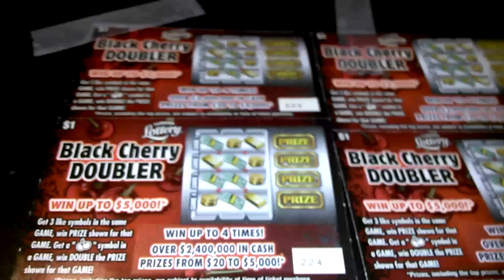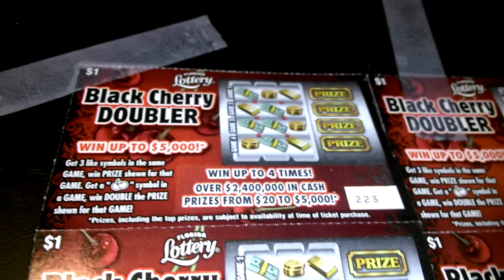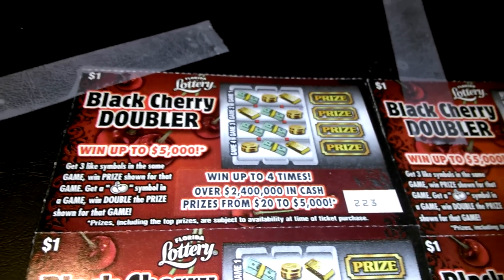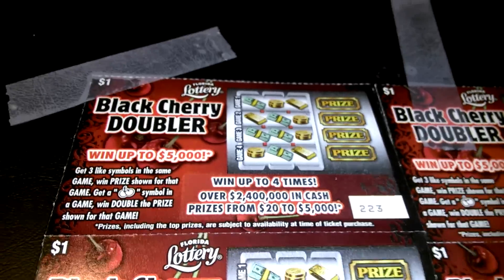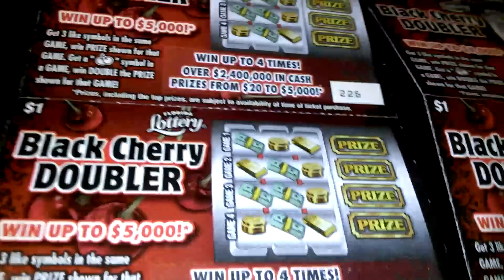What's going on everybody? We got a 10 for 10 of the Black Cherry Doubler. I believe this is the second time that I've played this game. I'm going to give you the instructions one more time. Pretty much you get three like symbols in the same game, you win the prize shown for that game. If you reveal just one cherry in a game, you win double the prize shown for that game. We got ticket number 227, 2218.